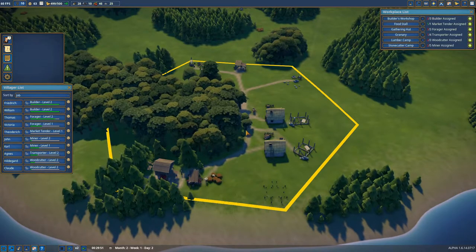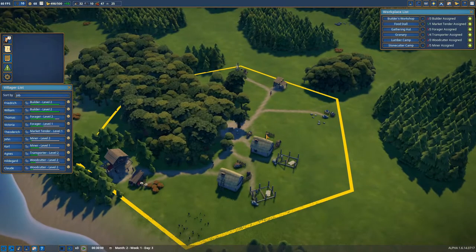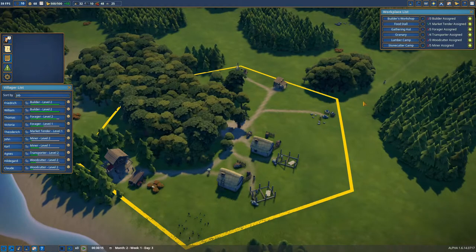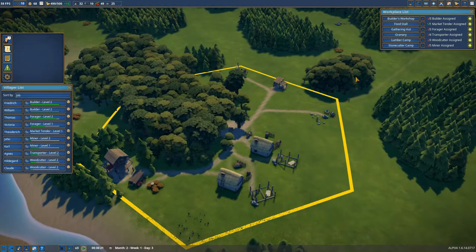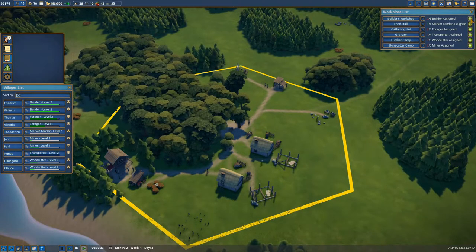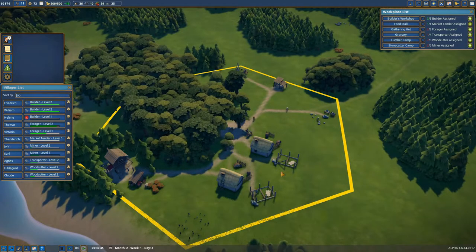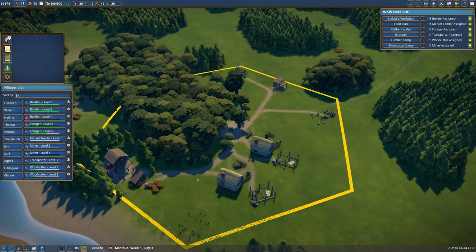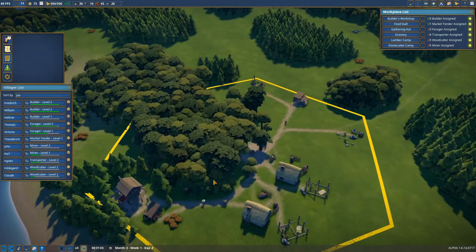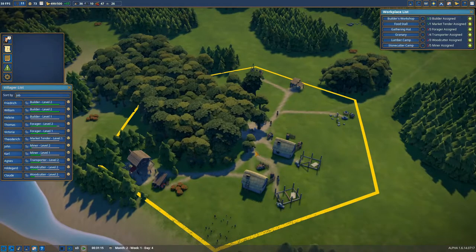Talking about getting our city going — there's our new villager, put them to work straight away. I think we might be needing another builder first, because there are houses to be built, there's our Lord Manor to be built, and I want to start working on a church anytime soon. There's a lot of building to be done so we need those builders.